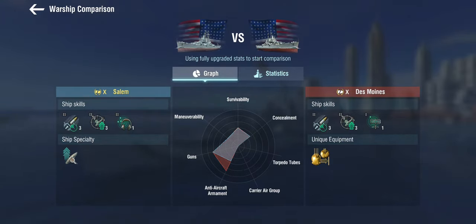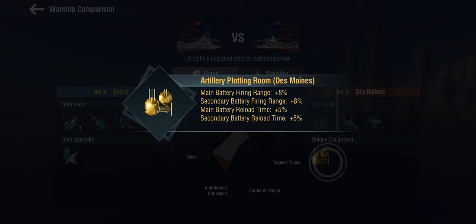She doesn't get the Des Moines' Legacy Legendary module, obviously. The Legendary module on the Des Moines gives you an 8% range on the main battery for the cost of a 5% slower reload. That sounds like a lot, but the Des Moines has a six-second base reload, so that's only 0.3 seconds that you're losing, which is not an awful lot.